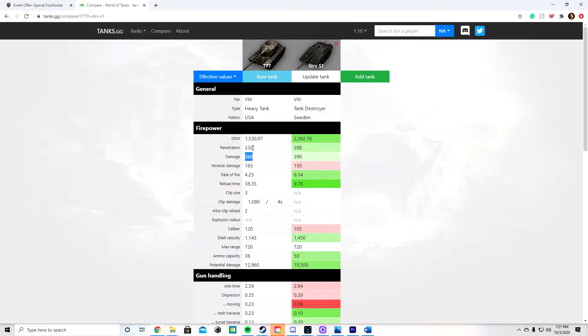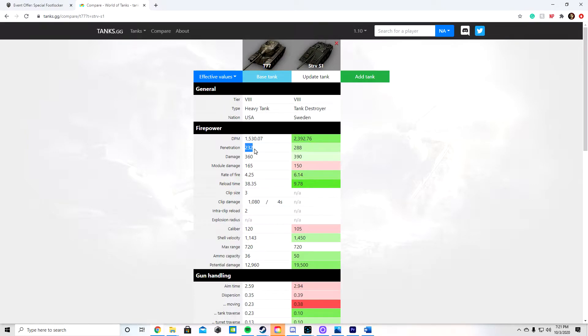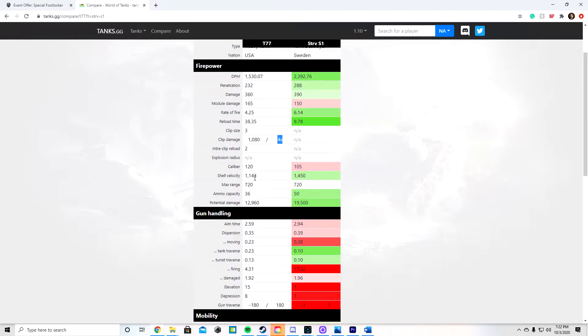Its average damage is 360. Average penetration is 232, which is better than the T-32. Its HEAT actually has a penetration of 299 — almost 300, which is really crazy. Rate of fire is 4.25 per minute. Reload time is 38.35 seconds — keep in mind, this is without any crew skills or equipment. I've got mine down to right at 36 seconds, which is still bad. The caliber is 120, clip size is 3, and total clip damage is 1,080 at 44 seconds. That's really good.